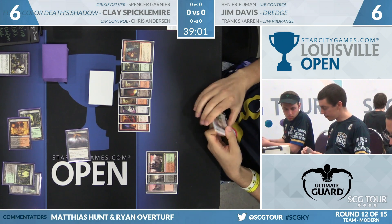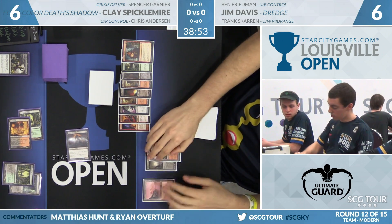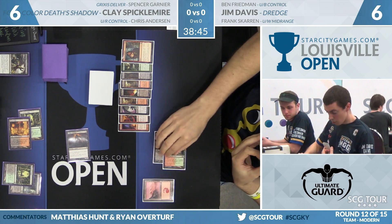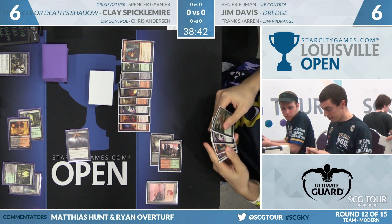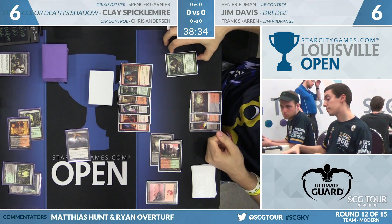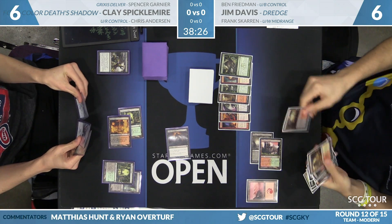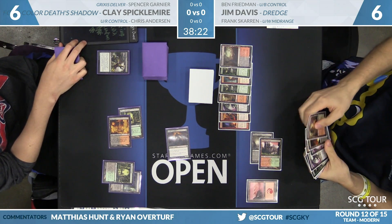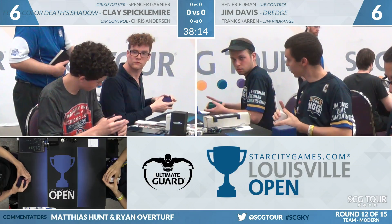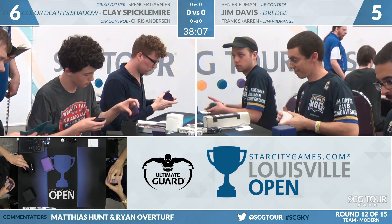Traverse wasn't around for a while. Even the non-Traverse Grixis builds — Fetch, Shock, Thoughtseize, Death's Shadow is extremely powerful. We were a bit distracted by the old turn-two kills build; Monastery Swiftspear was a distraction. Here's Life from the Loam from Jim. Clay might even let that one resolve — Jim gets three cards, there's no real reason to fight over this one. Clay wisely doesn't, and has demonstrated discipline with his counterspells previously. We saw him playing against Storm where he declined to counter a juicy spell, then pulled the trigger on Cathartic Reunion. Jim will scoop the cards — game one goes to Spicklemyer and Death's Shadow.